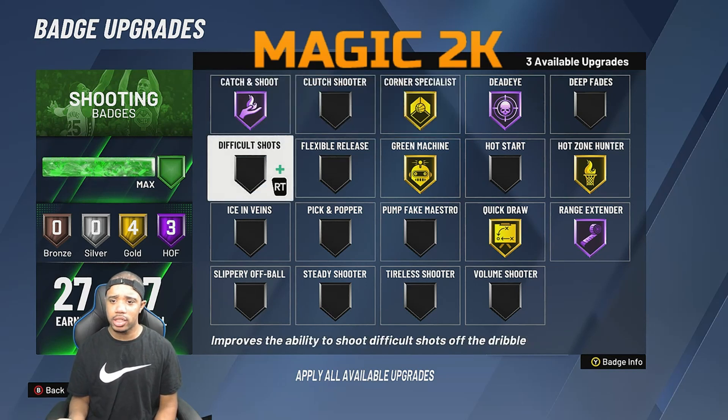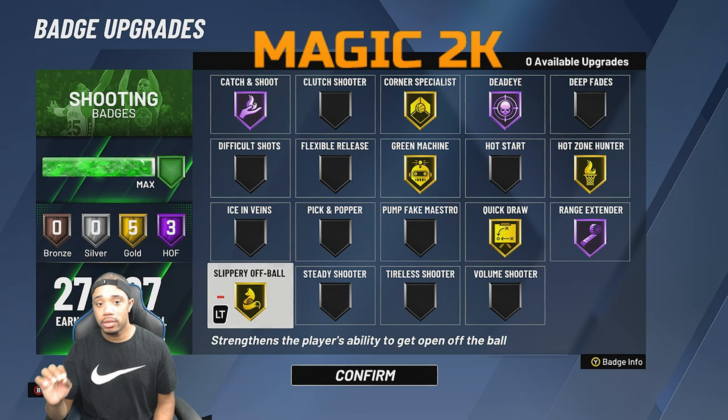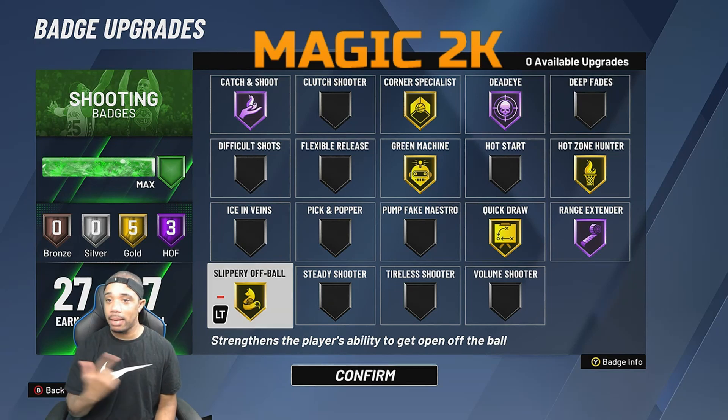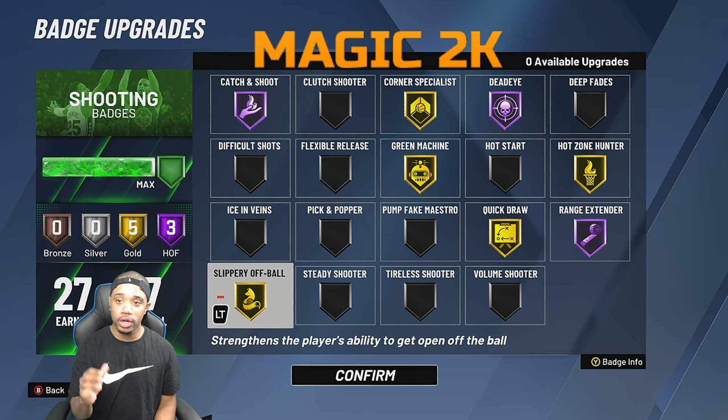Since you're doing a lot of catch-and-shoot off-ball movement, put that on gold. If you get 30 upgrades as a power forward stretch big, I'd go Hall of Fame slippery off-ball so you can move quick, Hall of Fame off-ball, and Hall of Fame corner specialist. Yes, you don't necessarily need corner specialist with Hall of Fame hot zone hunter, but with 30 upgrades the extra boost doesn't hurt. Hall of Fame hot zone hunter tops it off as a power forward catch-and-shoot artist.